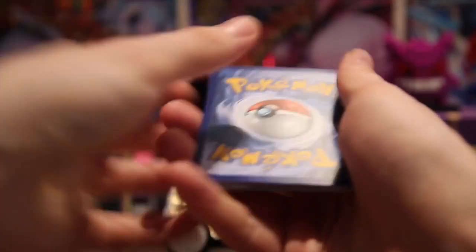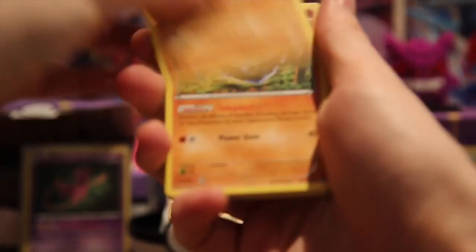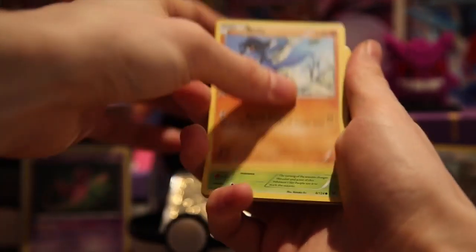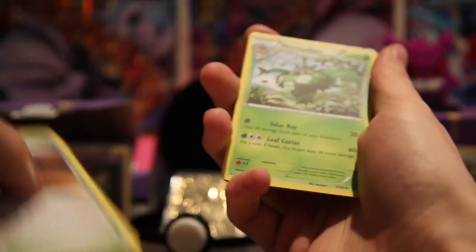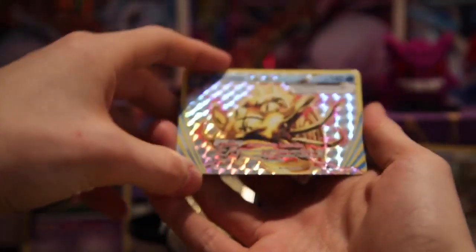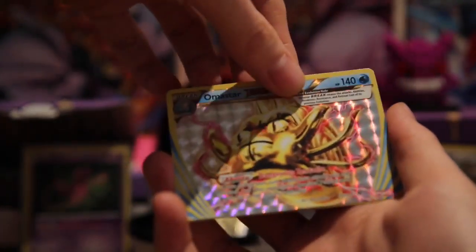Is that something shiny I saw bursting out of there? I think I may have just spoiled a little bit, but it looks like we might have a Break card. Okay, Larvitar, a Carbon, a Jigglypuff, a Riolu, a Deerlin, a Duosion, a Scorched Earth, a Wormadam. There it is — that Omastar Break, which I haven't got yet. I've got two Carbons, so this is my first other non-Carbon Break.